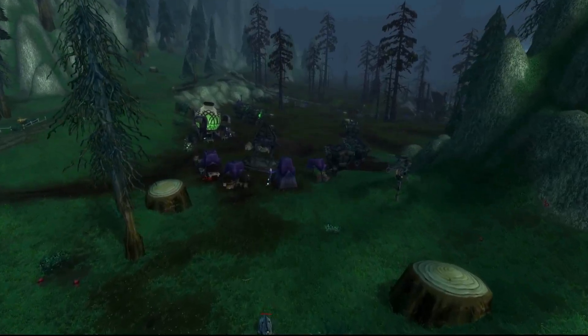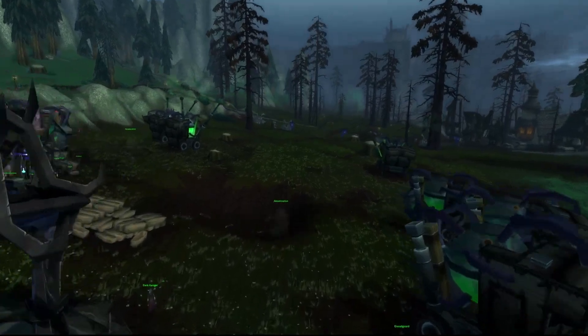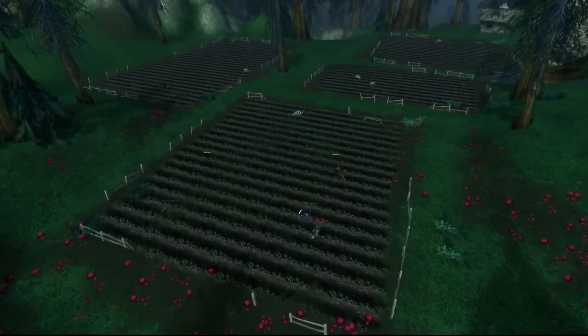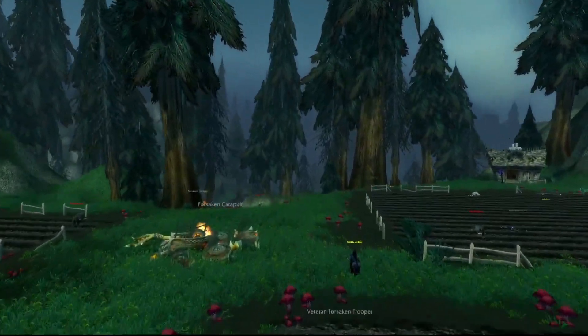Meanwhile, the Forsaken front to the south, near Shadowfang Keep and Pyrewood Village, serves as a pivotal battleground against encroaching Gilnean threats. Foremost among these threats are the worgen, bolstered by their Alliance allies, relentlessly opposing Sylvanas' bid for control.